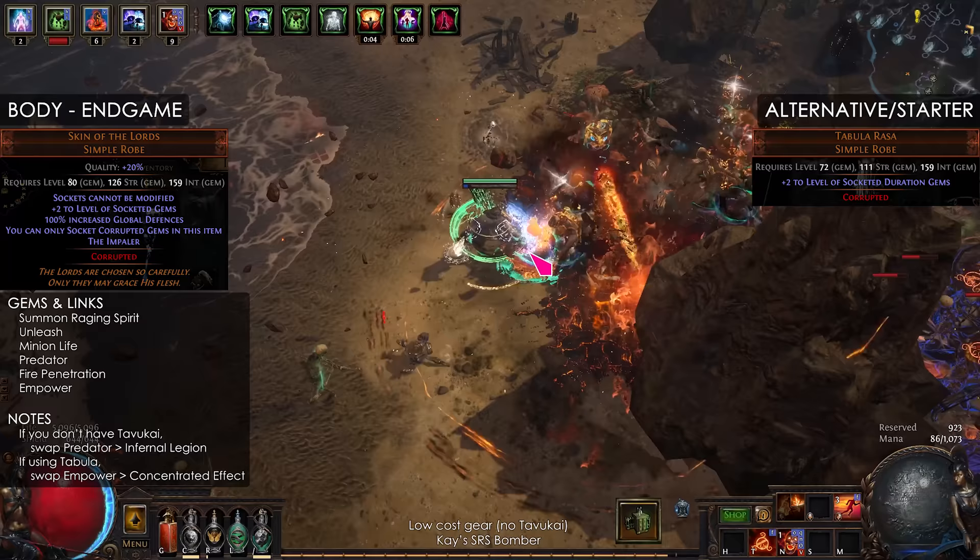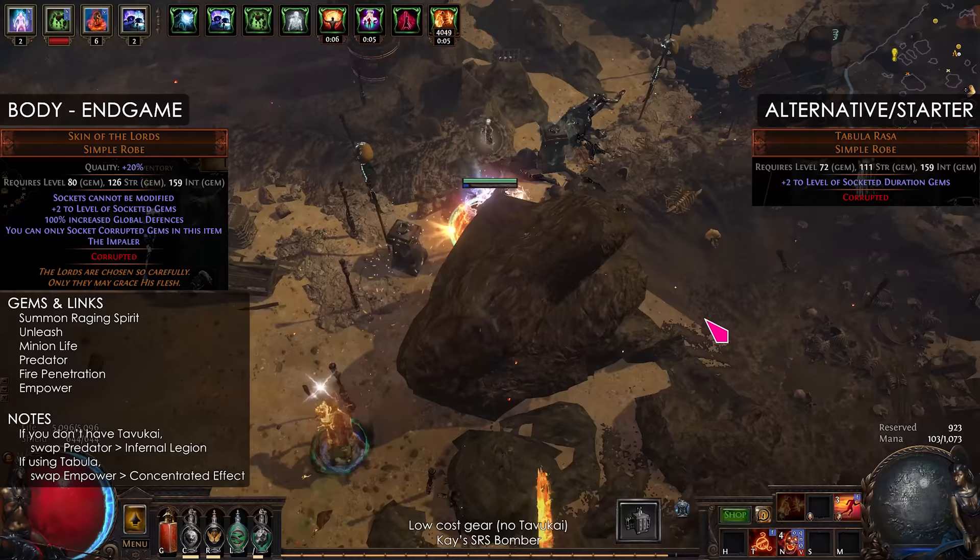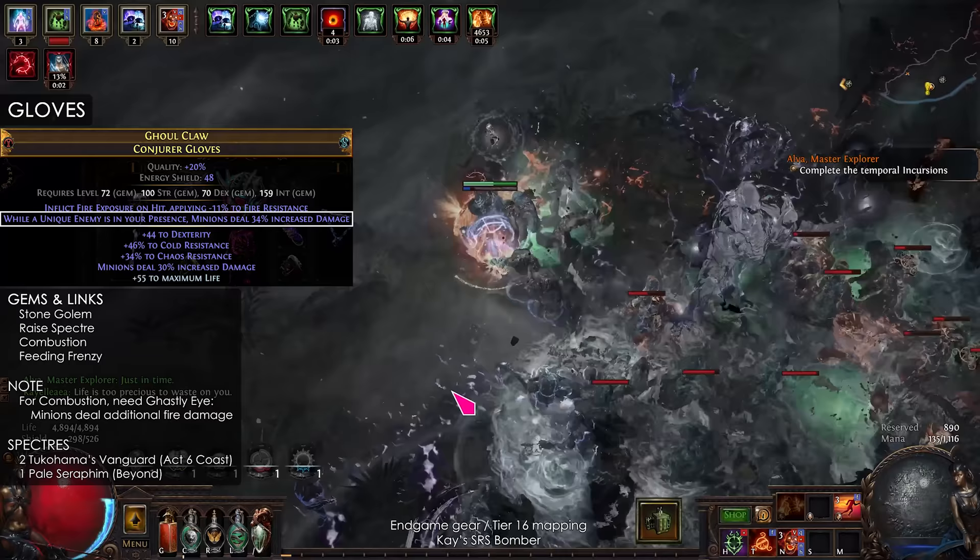Awakened Unleash will give you a plus 1 seal at level 5. And if you don't have Tabukai Amulet, you need to use Infernal Legion instead of Predator.